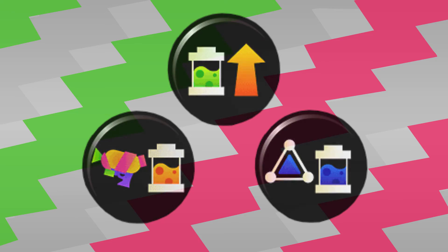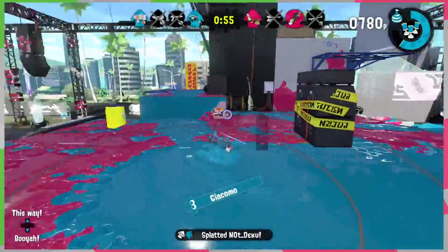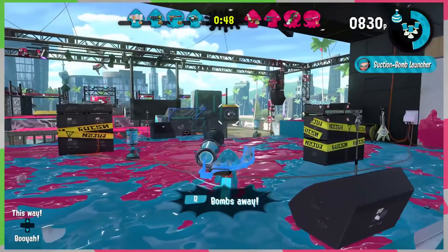As for abilities to use with the Splash-O-Matic, I say go with whatever you're most comfortable with. In my case, I like to use Ink Saver Main or Sub with a bit of Ink Recovery Up. With this weapon, moving around is extremely important, so I like to have as much ink as I can at all times. For example, if I see someone nearby, I can use the Splash's mobility to swim over quickly, get in the perfect position to shoot, pop up, and then hit them with 4 quick shots, and cover some ground.